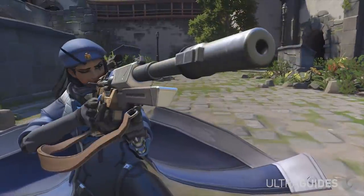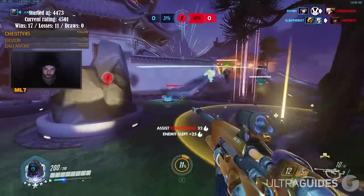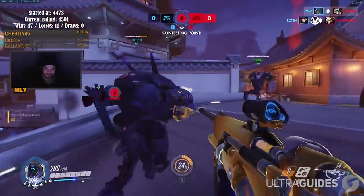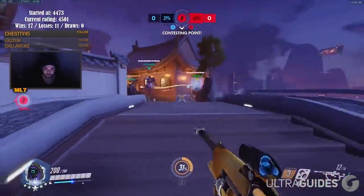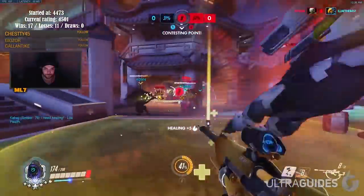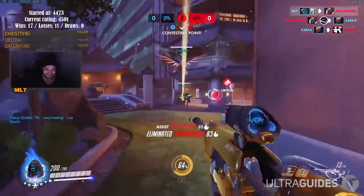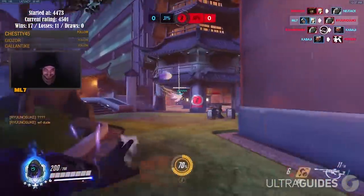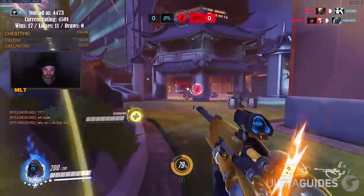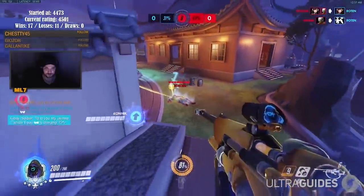We're on the home stretch now, coming up into the support category. Starting us off is Ana. Ana gets destroyed by anything that can just jump her quickly. While she does have options in the form of anti and sleep, those are on a high cooldown and are heavily skill-based, unlike Brigitte's stun. She can quickly get flanked and shut down easily, as she also must just focus down the scope like Widowmaker. Mobility-based heroes are what counter Ana well. If you're playing Ana, make sure to be aware of the enemy and where they're coming from, always have your abilities ready to help you, and always make sure that you're near someone that can help you out. She's a very viable hero in terms of dealing with flankers, but you really have to rely on your team.